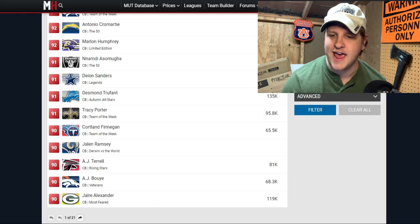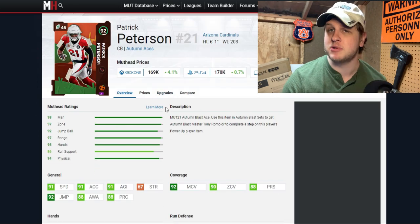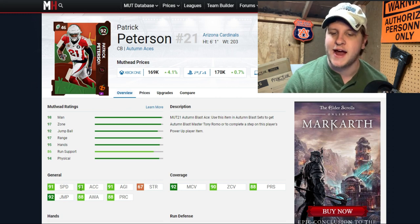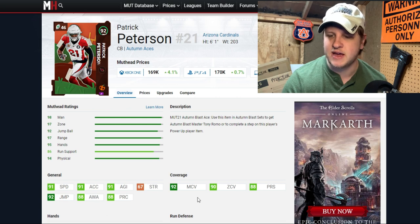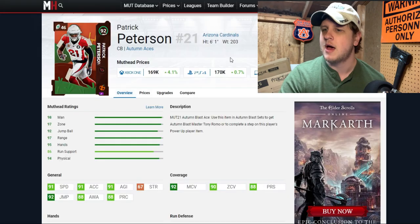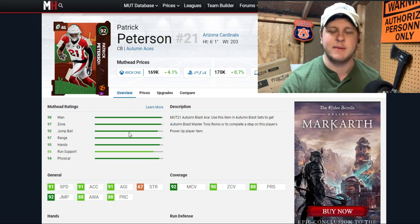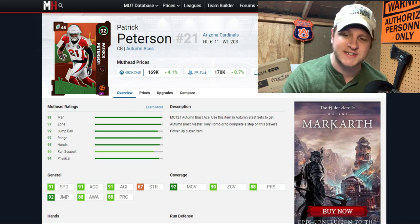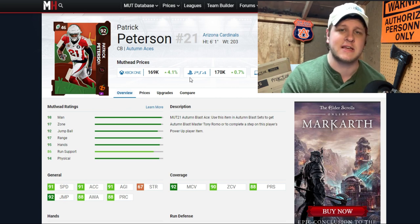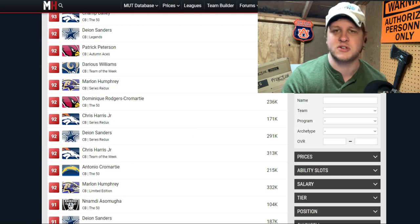Patrick Peterson is going into S tier — I was going to put him at the top of A tier but bumped him up. He's a 92 overall at six foot one with 91 speed, 92 jump, 92 man coverage, and 90 zone. Everything is great here. The best thing about Patrick Peterson is that he plays like a glitchy animal — his animations are always excellent and EA always codes him well. He's one of the best cornerbacks in the game every year and should be a starter on your team. He's at the lower edge of S tier but absolutely belongs there.